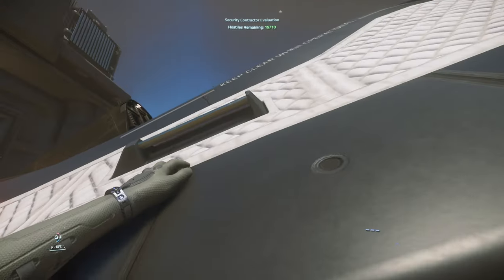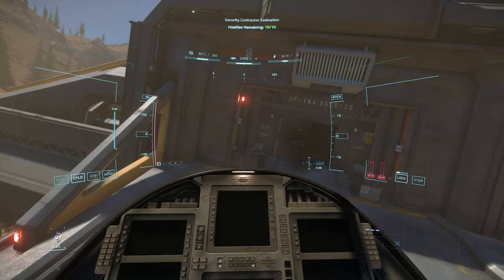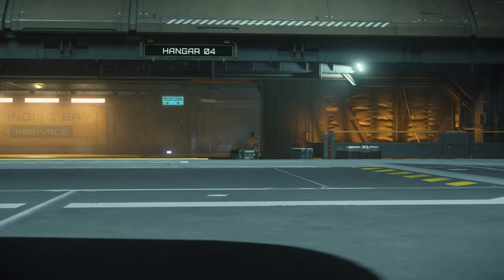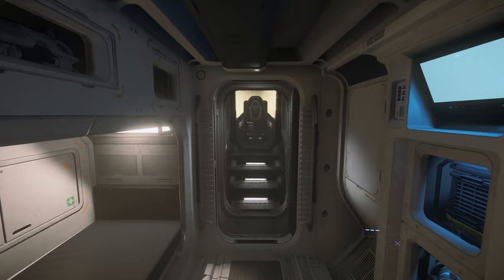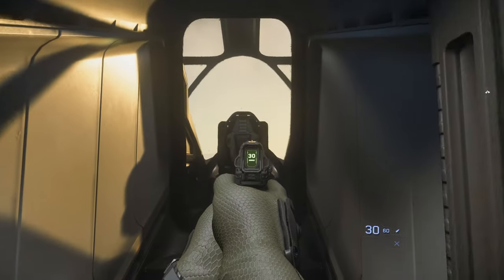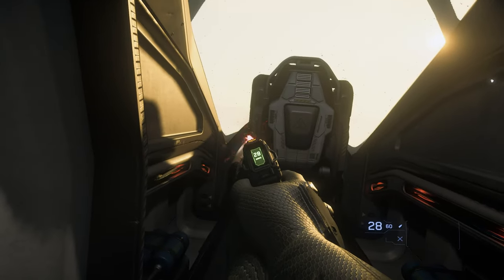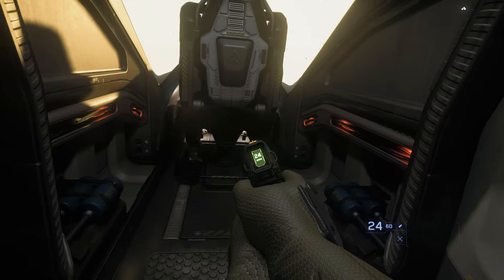Number five, the double entrance makes getting in and out quick and painless. This is especially helpful if you're leaving a combat zone quickly, or using the cockpit entry so you don't have to open your ramp and expose it to stowaways. Number six, in the unlikely event that you are boarded, it is almost impossible to shoot the pilot from behind the seat. So if someone sneaks on board, they're very unlikely to kill you unless you get out of your seat.